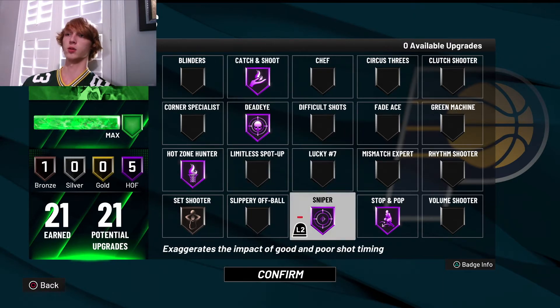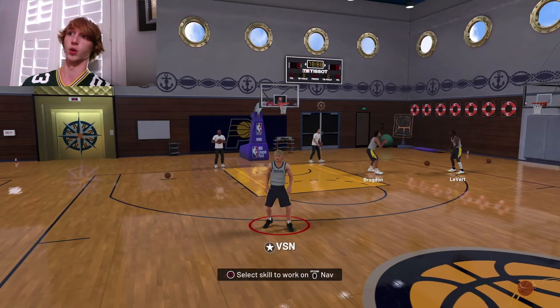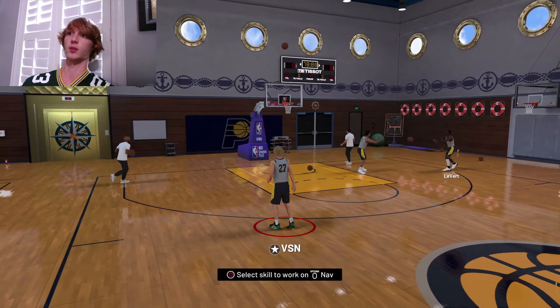I love all these badges — they're really good especially for park and some for MyCareer too. My favorites are definitely Catch and Shoot and Sniper. Sniper is very, very good — the only thing is if you get an early or late shot you're going to miss, but if you get slightly early or slightly late you have literally like an 80% chance of making the shot from the three point line. Those are the badges I currently like most, still messing around with some of them.